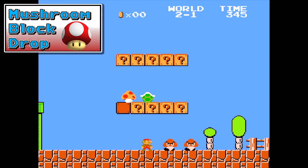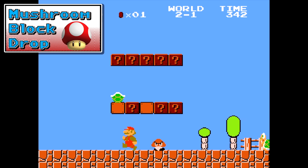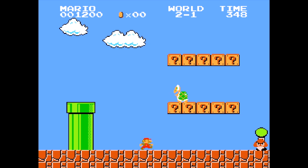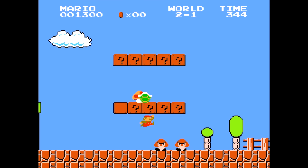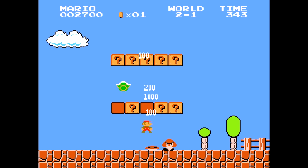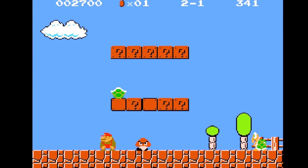Next up we have the Mushroom Block Drop. A little tricky to do, but very rewarding and cool looking. What we do here is run up, hit a Koopa Troopa, and then hit his shell right when a mushroom's passing it. They'll slide down through the block and let Mario collect it. Very stylish.